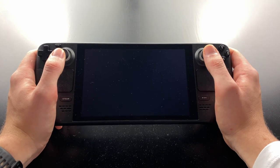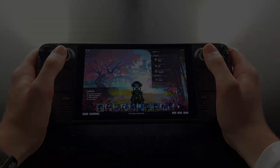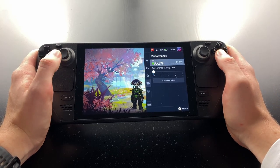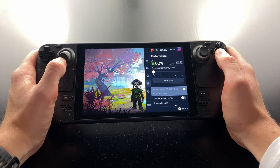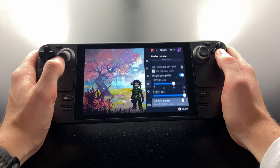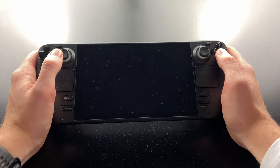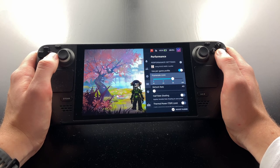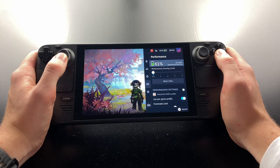You could jump in right away, but I'd recommend optimizing some settings first. Let's start with the deck's performance settings. Open up the Performance menu using the three-dot button below your right trackpad and select the battery icon. Open up the Advanced view. Activate Use Per Game Profile so your settings only apply to Guild Wars 2. Set the refresh rate — I'd recommend something between 40 and 45. It's a nice compromise between snappy-feeling gameplay, stable performance and good battery life. The frame rate limit should automatically be set to your refresh rate; if not, change it to the same value. You can also choose a performance overlay level at the top of this page.